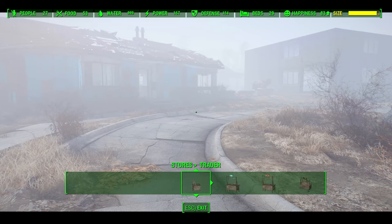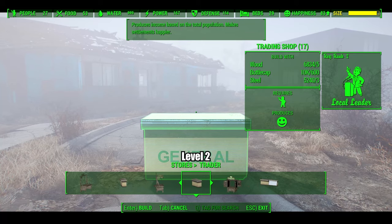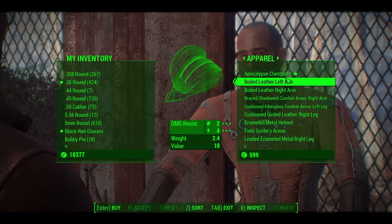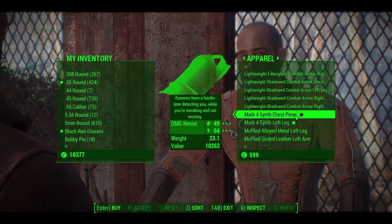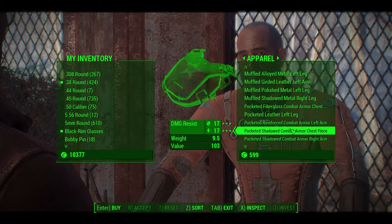Normally when you build stores in your settlement there are 3 tiers, each with better inventories and higher caps. Level 4 merchants are special named NPCs that can be recruited and sent to your settlement to work at a level 3 store, except they have special expanded inventories and even more caps to trade with. This is why they are called level 4 merchants.